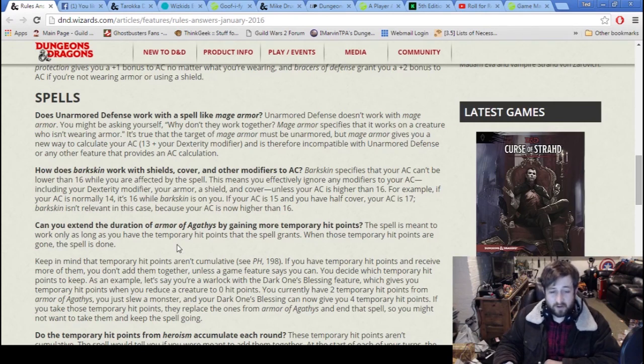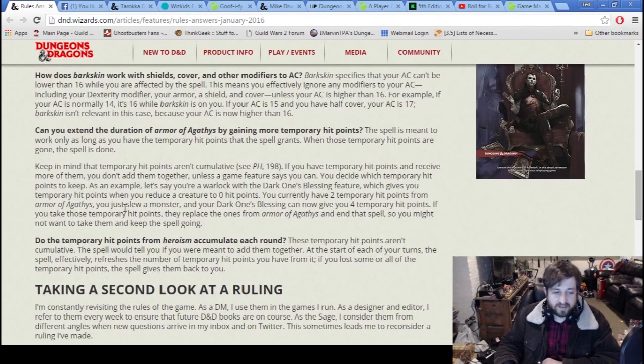You cannot extend Armor of Agathys by gaining temporary hit points — you basically can't refill it, and it's not nearly as good as you'd think. Temporary hit points aren't cumulative. Temporary hit points from Heroism, even though it says you gain them each round, do not stack — it's not a cumulative bonus. It would make Heroism a super powerful first-level spell if they did stack. I played in a game where the DM ruled that way, and I ran with it because it was awesome.